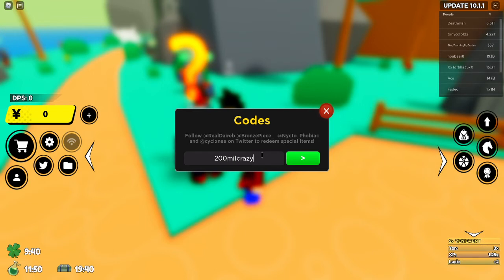The next one is 200_mil_crazy, like this — 15 minutes of golden luck. This is more than normal luck; if normal luck is like a 10% chance, golden luck would be double that. The next code is pog_400k — it gives you 15 minutes of yen and damage boost, so you destroy mobs faster and get more money out of it. Pretty good one for fun.